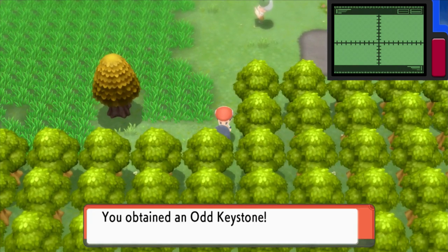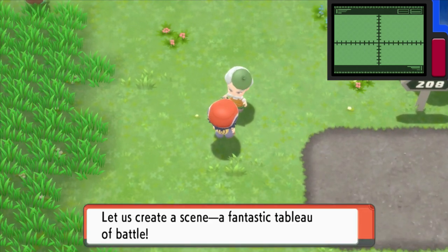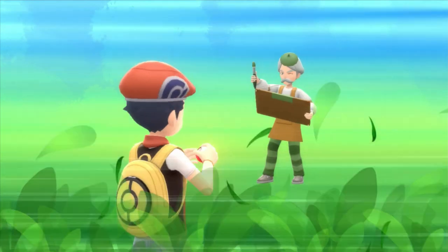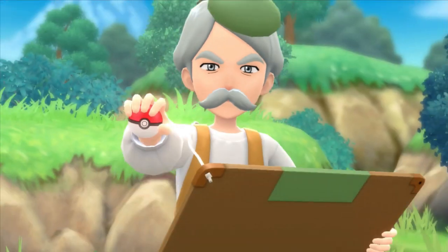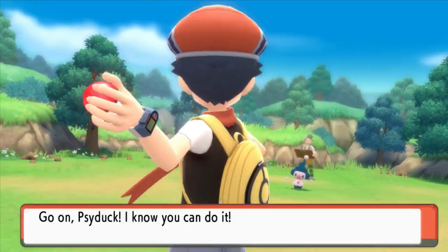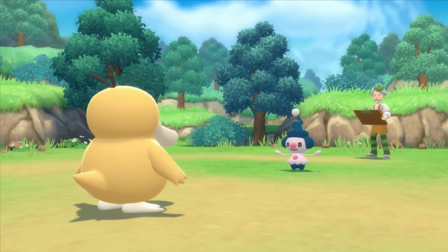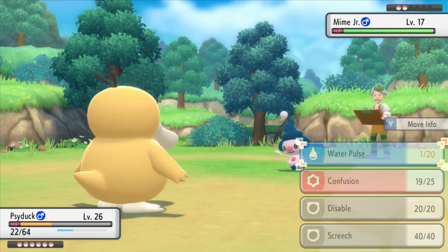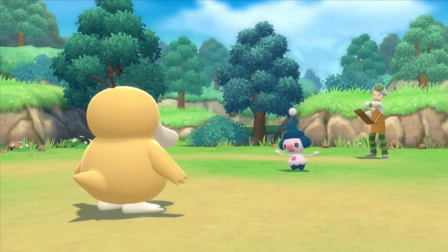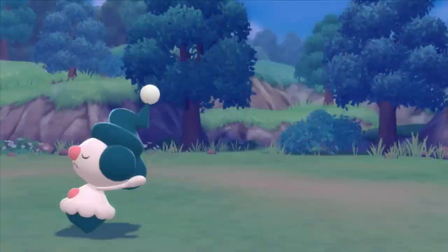Just take it — you obtain an Odd Keystone. 'You and I, let us create a scene — a fantastic Tableau of Battle.' Oh, you're actually a trainer! What the hell? Artist William. We got a Mime Jr. here. If this Water Pulse doesn't actually defeat you, it's going to be kind of awkward. Mr. Mime has a good Special Defense — I just realized. Copycat. Use Water Pulse. Don't confuse me, please.